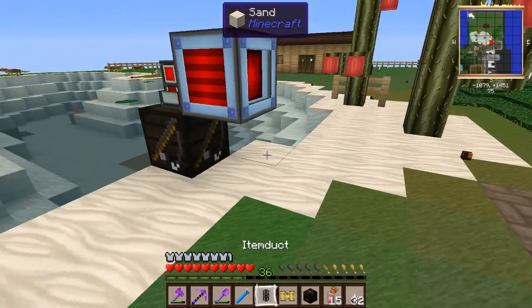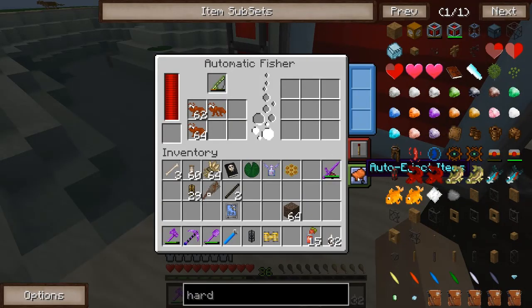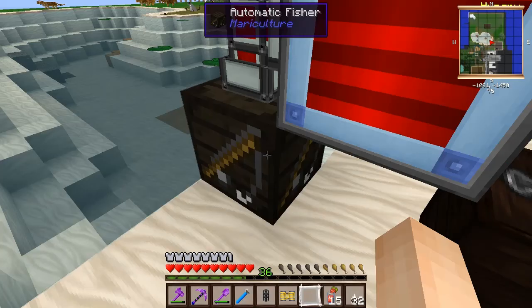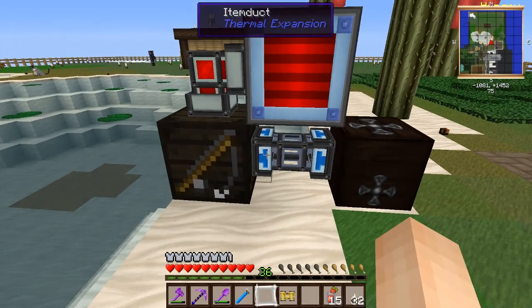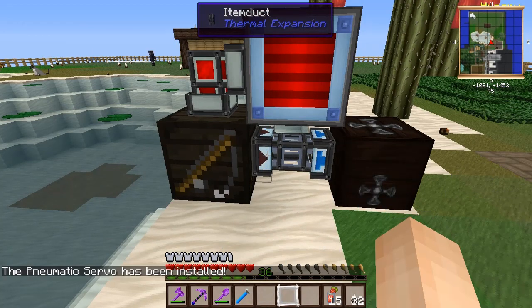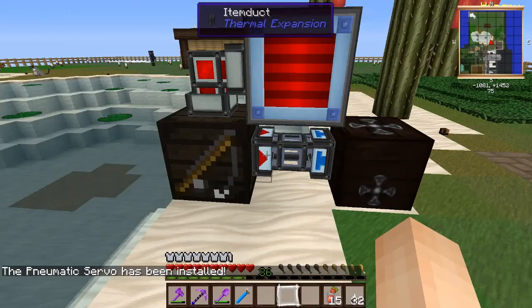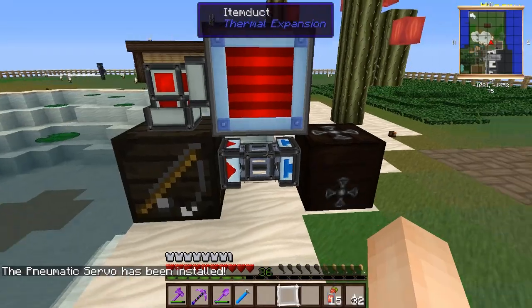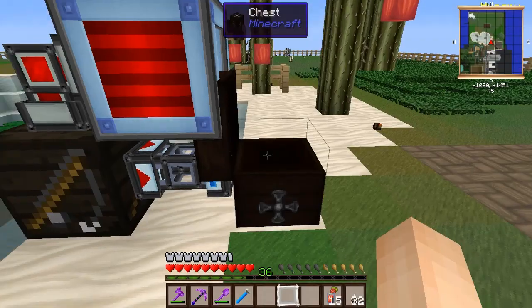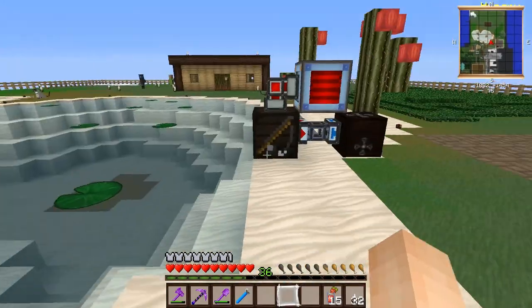Let's try something a little different — put the chest here, turn off auto eject, put an item duct and a pneumatic servo, and we'll just pump items out. It's not removing the bait. Hopefully we'll get something made in there, but I think that will be for the next video.